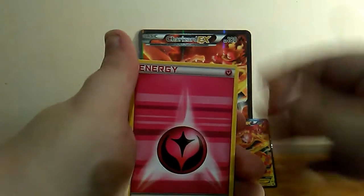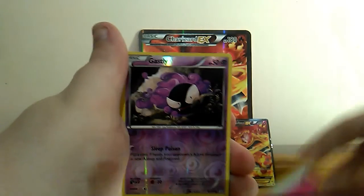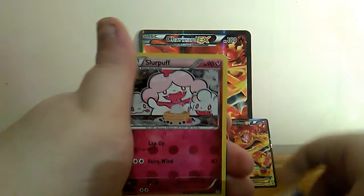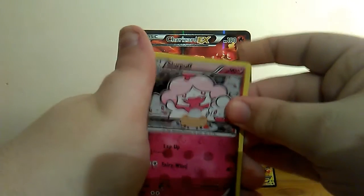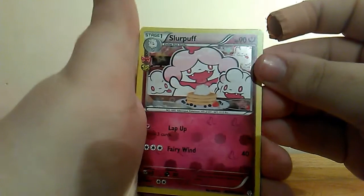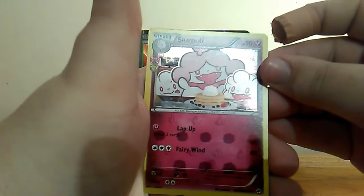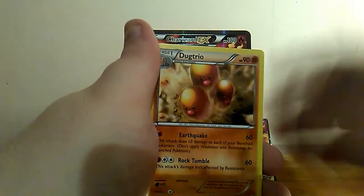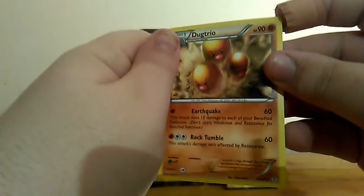We've got a Fairy Energy, we've got a Reverse Holo Gastly, and we've got a Holo Slurpuff — or a Reverse Holo I think. Slurpuff. And the final card is a Dedenne. Not bad.